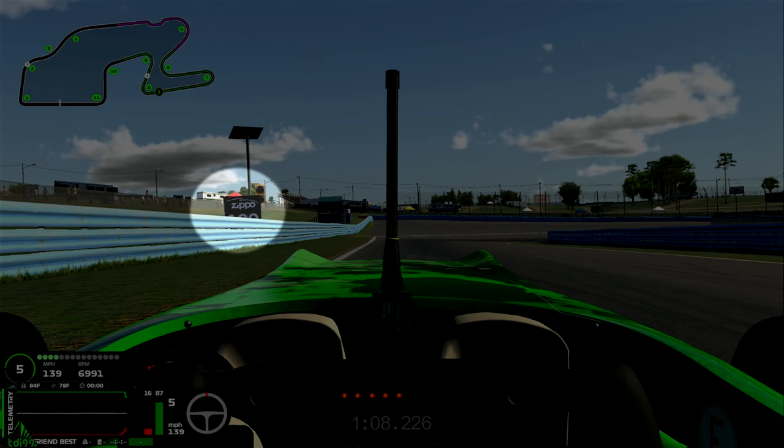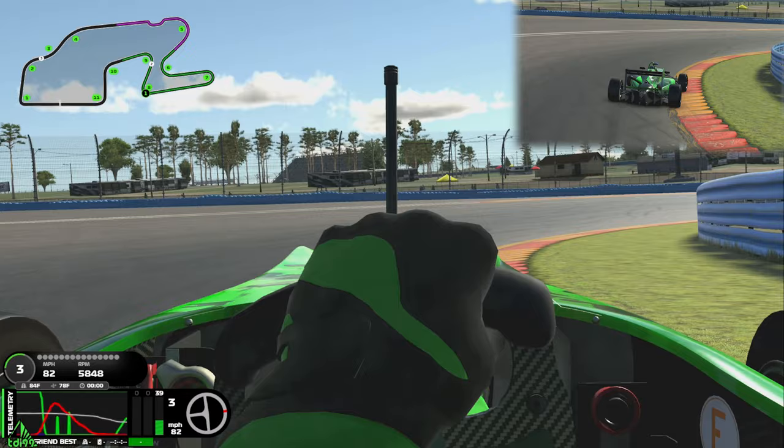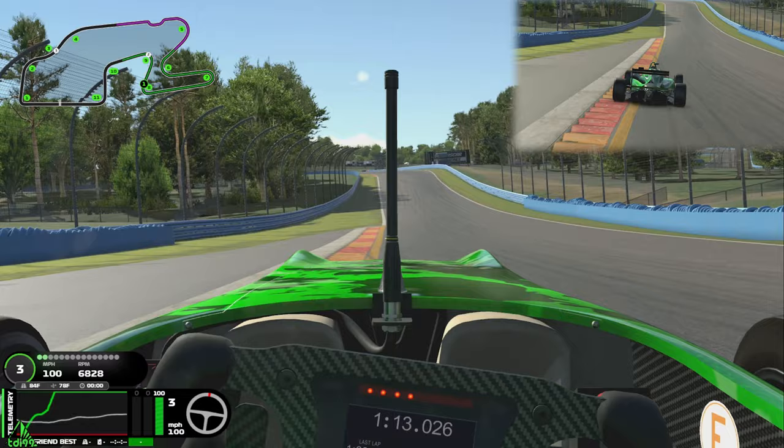One of the slowest corners on the track here. We're braking at the 200-metre board — I think it might be the 100-metre board; can't quite see it because the barrier is in the way. Brake all the way into the corner. You can give that curb a little tickle but don't cut it too much, and you can run wide here but you can bottom out the car, so just be careful of that.